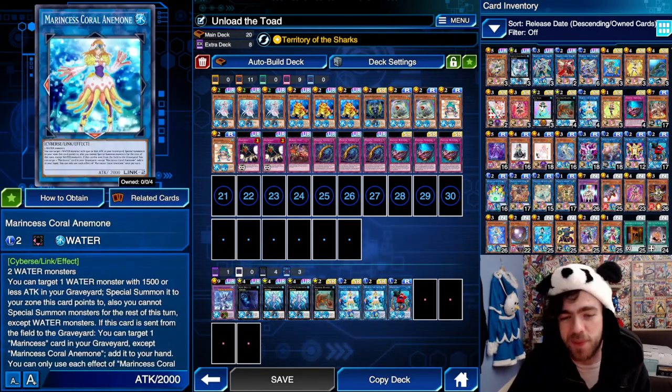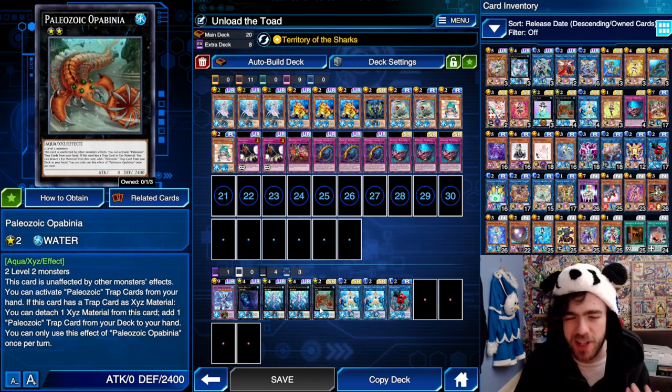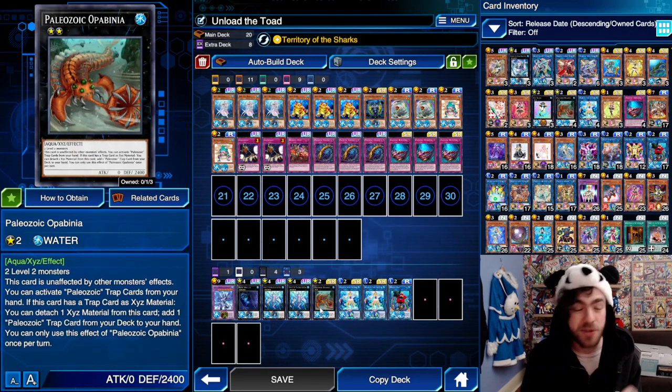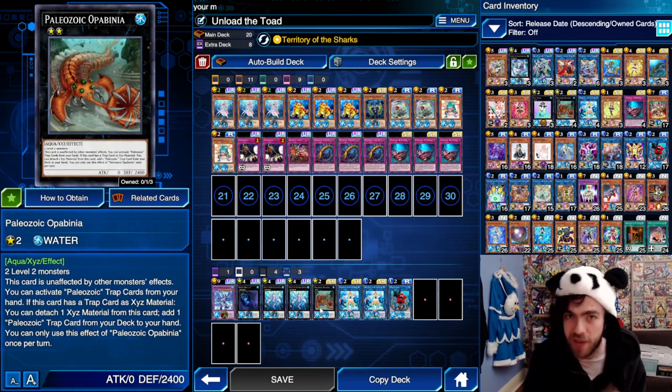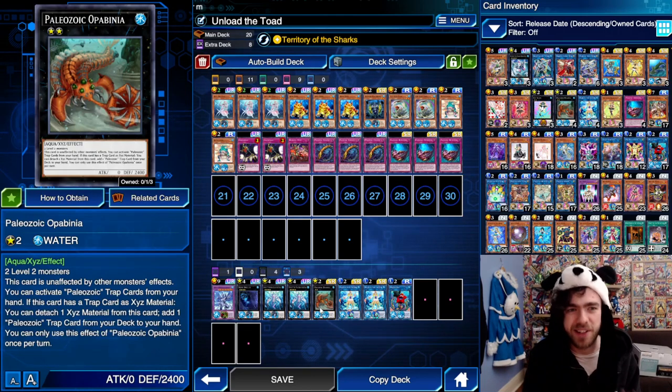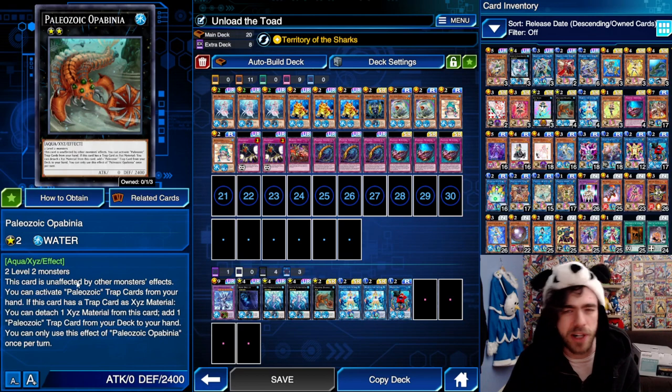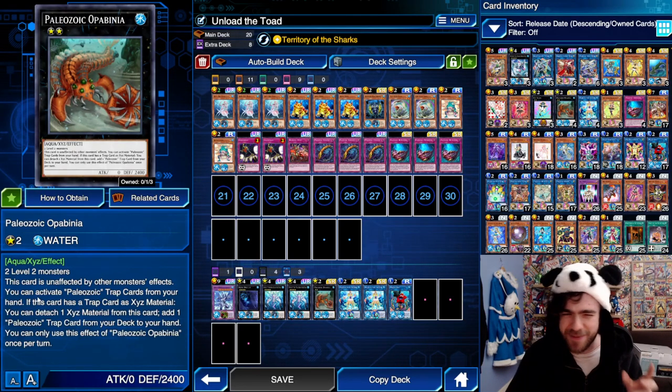The other new card is the Paleo Xyz monster, which I didn't actually manage to summon during these replays, but you should definitely run a copy in your decklist. It's a really good counter - especially in a Salad meta - since their biggest monster is only 2300 attack, while this thing has 2400 defense and is unaffected by monster effects, making it a strong option into Salad specifically.